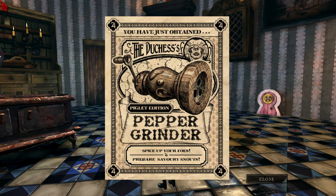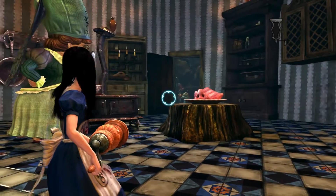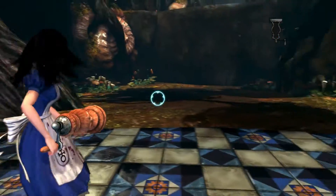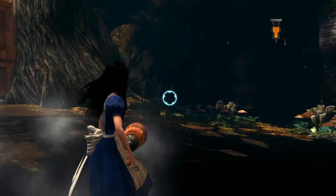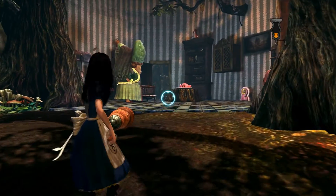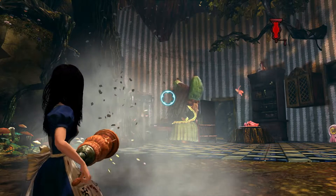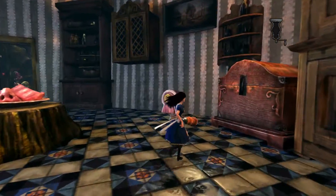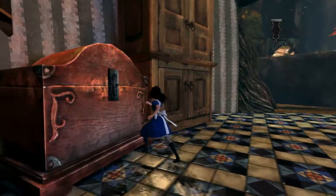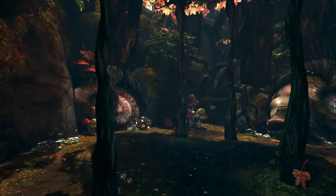The pepper grinder — our next weapon. You have just obtained the Duchess's piglet edition pepper grinder. We can use R3 to go into over-the-shoulder aiming mode. The pepper grinder is like a machine gun — you can fire flaming peppercorns, and the meter in the top right indicates the heat. If we fill it up, it overheats and we have to wait for it to cool down before we can fire again. It's about managing that. This keyhole is barred for now but we'll get to it once we've done the Duchess's thing.